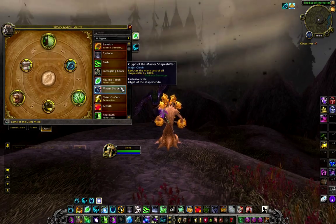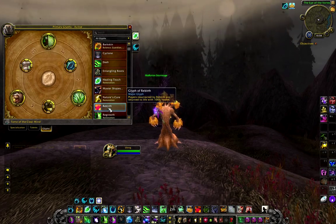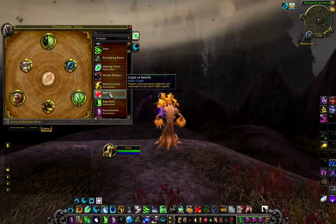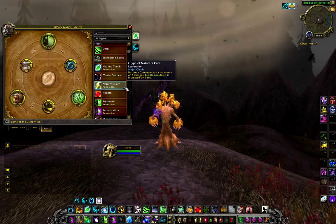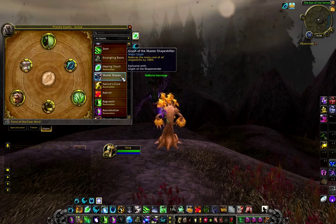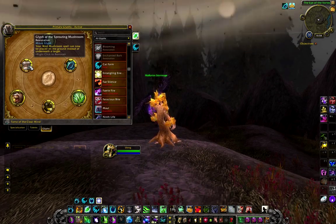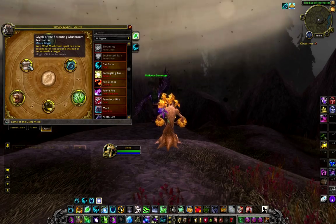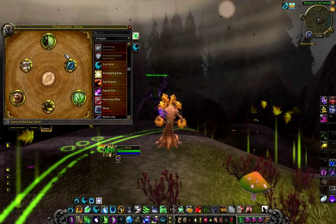If Roar isn't a problem though, you can switch it with Dash if you want more movement, or Rebirth so that when you CR someone they have 100% of their maximum HP. Nature's Cure gives you two dispels in fights that require a lot of burst dispelling, or even Master Shapeshifter if you have mana issues and find yourself shapeshifting a lot. There is one more glyph you have to have and it's a minor one: Glyph of Sprouting Mushroom. It allows you to place your mushroom wherever you want instead of targeting a player and placing it beneath you.